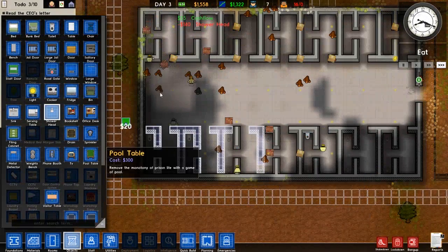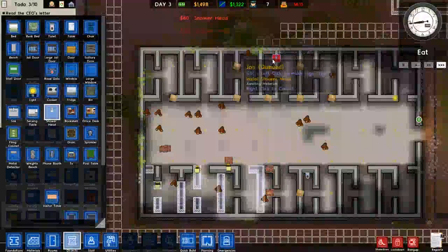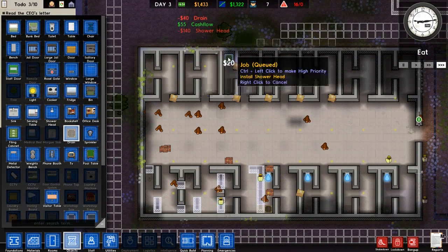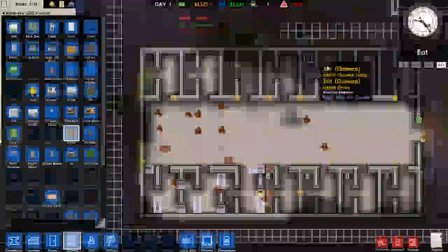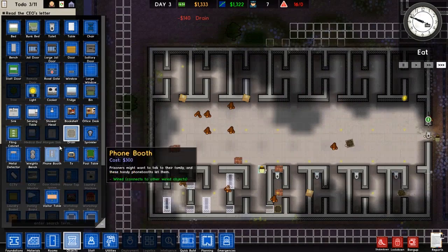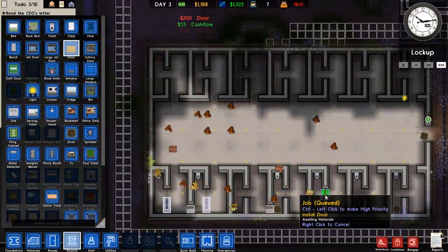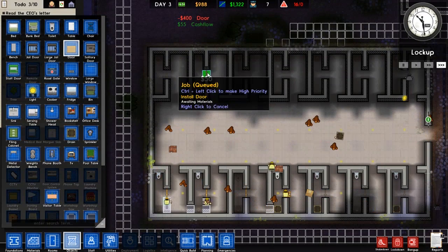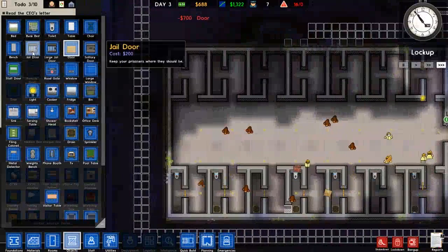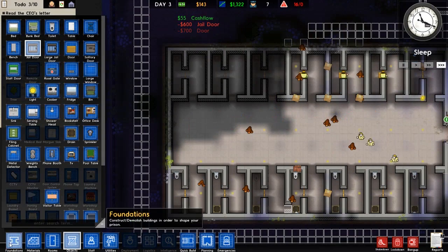Put that in there and then we'll do the same for here. We'll get some doors in here just for privacy's sake — we'll get some jail doors. Oh dun dun dun...